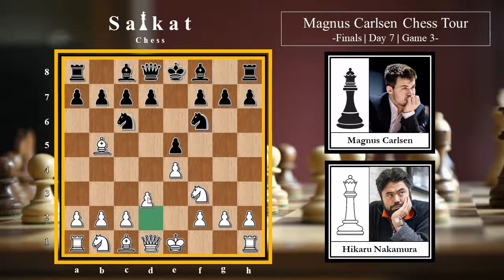White plays d3 - the anti-Berlin system. Black goes for Bc5, developing the bishop, making room for the king to castle, and also putting pressure on the f2 pawn. The game continues with Bxc6, dxc6, and Nbd2 by white. The idea is this knight can jump to c4, or come to f1 and g3, which is very common in the Ruy Lopez.